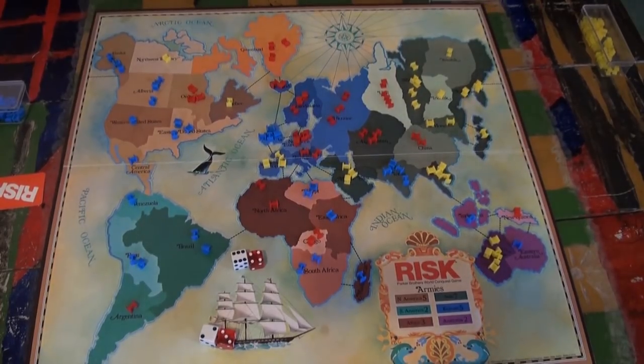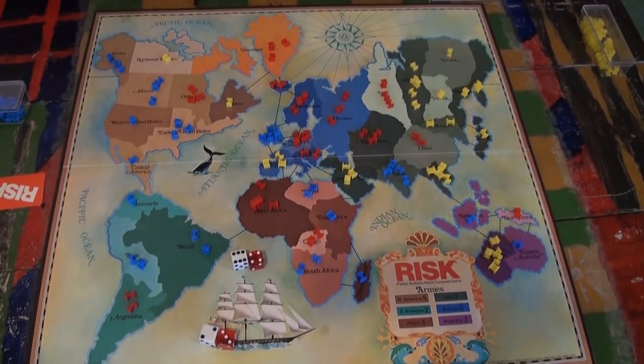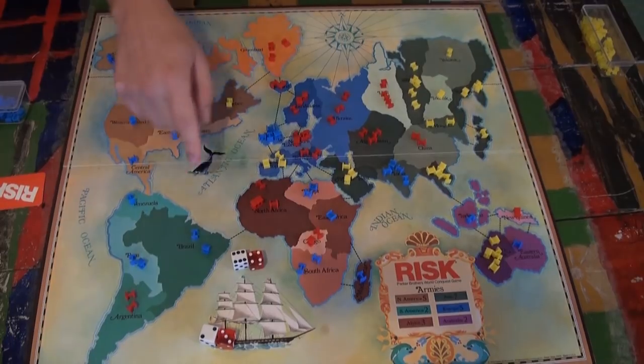So now that you know how battle works, let's look at a full turn. The first step is reinforcements, and you get one unit per every three countries that you own. So red team gets four. After laying out your reinforcements wherever you need them, it's time to move on to battles. We've already covered this, so I'm going to fast forward it.